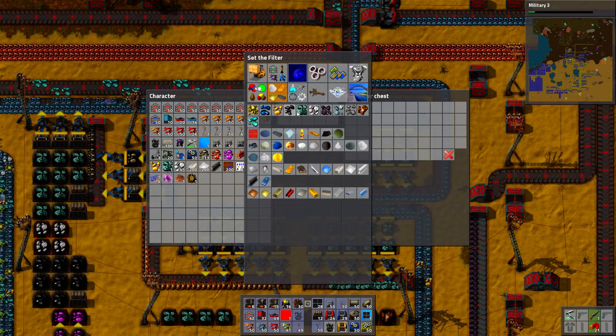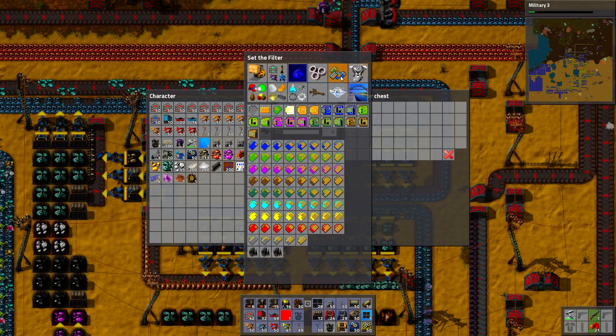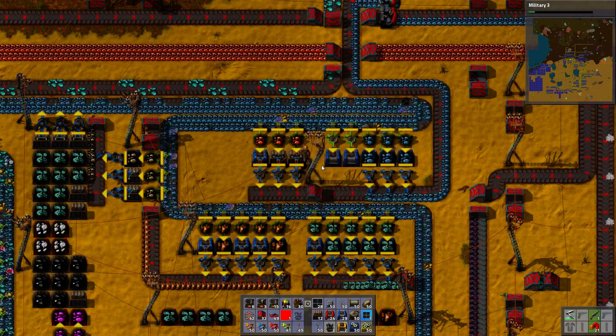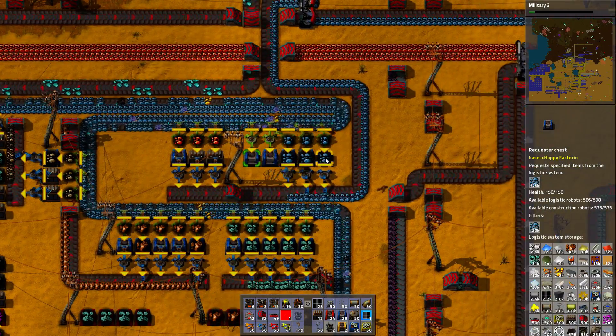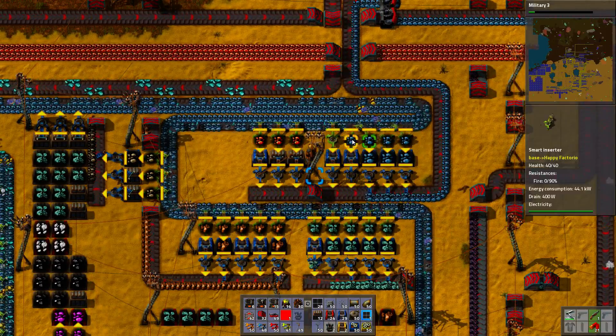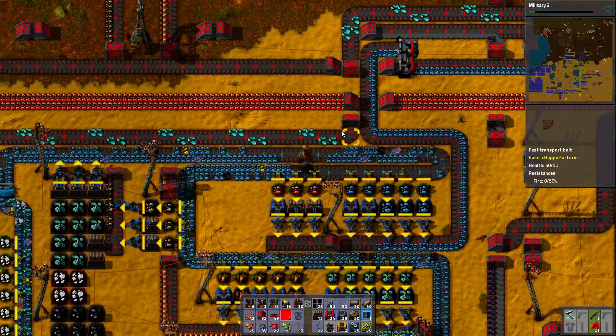I'm just going to make it a request chest — all of them should be requesting infinite iron. The thing is this should be requesting only stuff from me, not from anywhere else. You should request stuff from construction robots deconstructing stuff and from player junking stuff — not from everything.